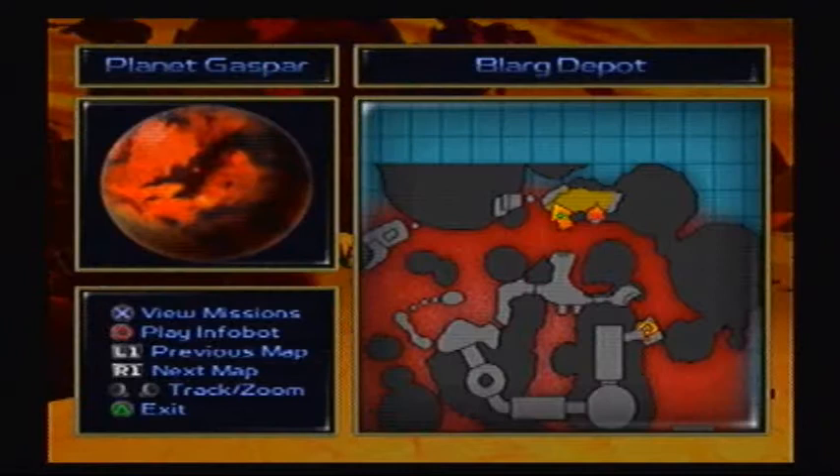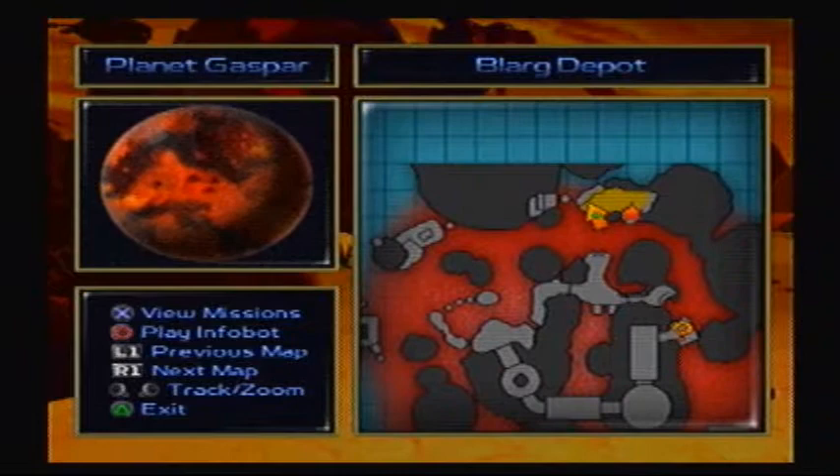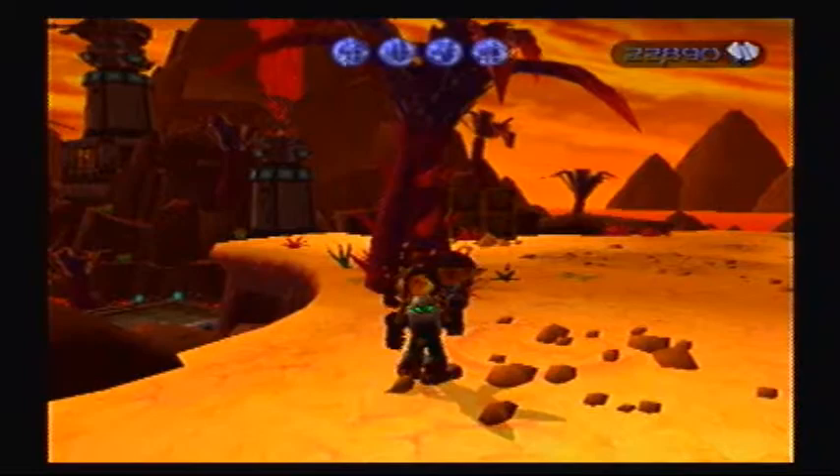We made it to Planet Gaspar. Come to think of it, I could have played that Infobot from Gaspar just by going into your map, selecting the planet with your analog sticks — or actually it's L1 and R1 — and then you just play the Infobot belonging to that respective planet.